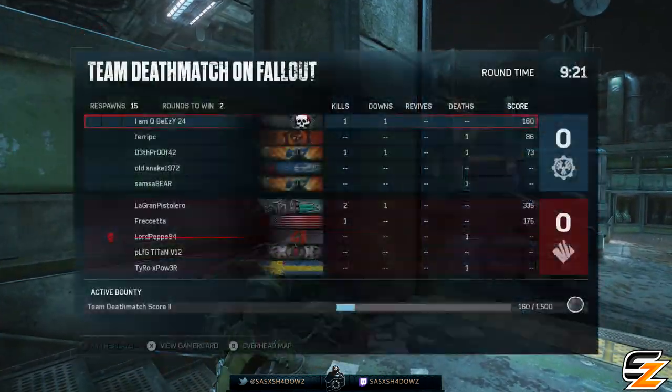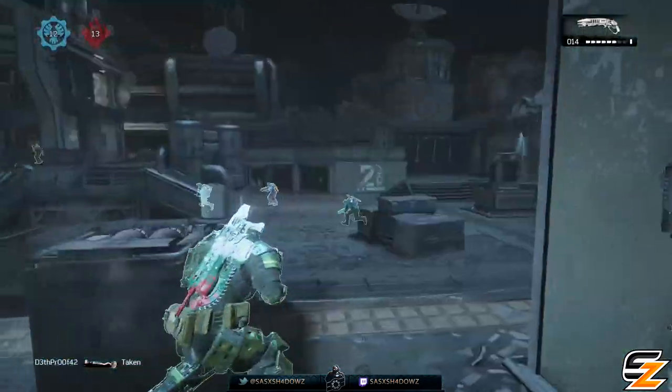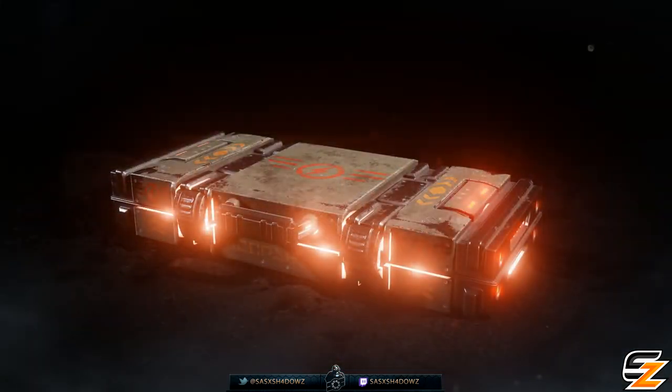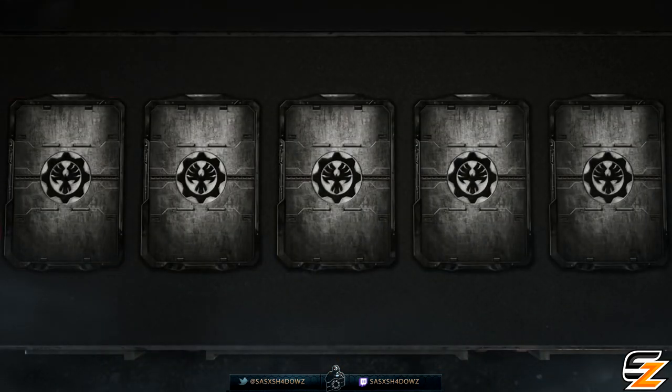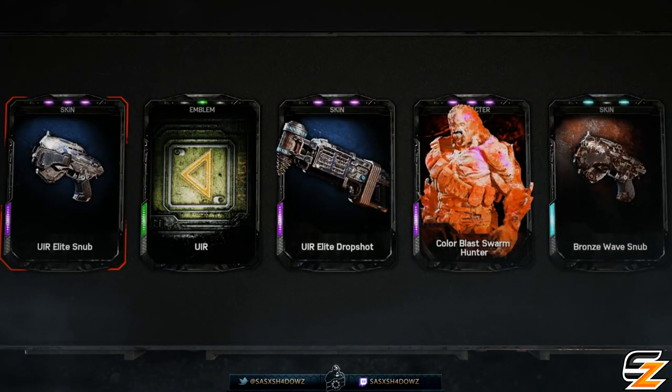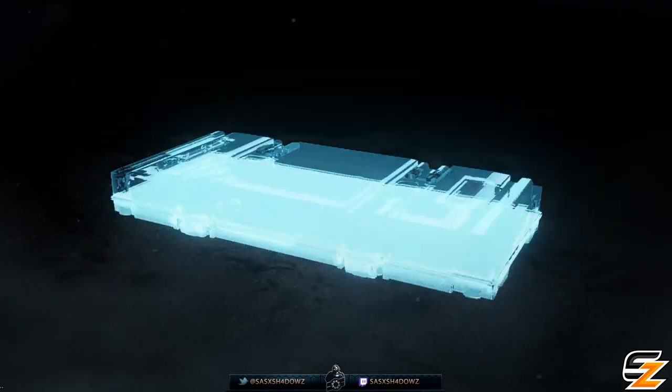The packs include 4 brand new UIR characters and 2 UIR themed weapon skin sets for all of the weapons available. Each UIR pack will contain 3 UIR customization items as well as 2 customization items in general from the launch series of cards available.